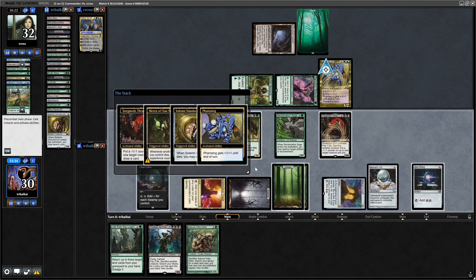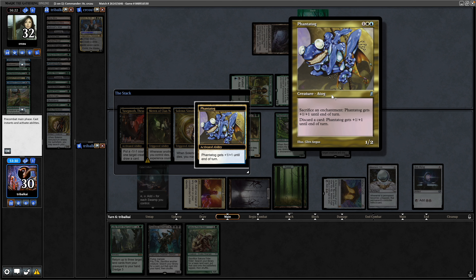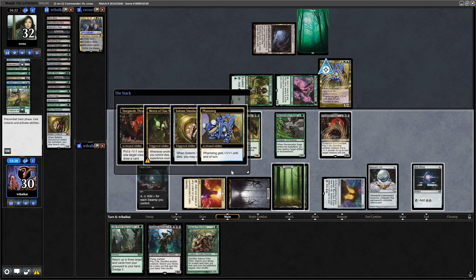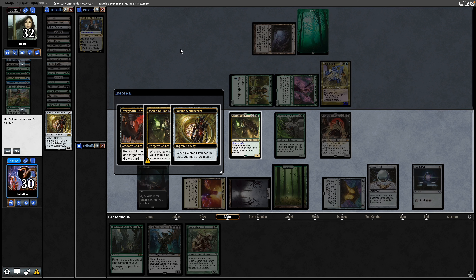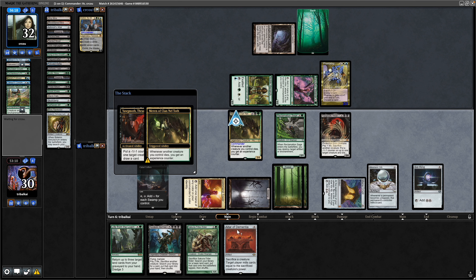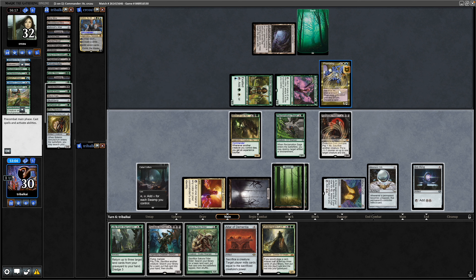Opponent goes plus one plus one in response by discarding a card — not against them discarding cards. So if we're not going to get rid of the Phantatog with Yawgmoth, maybe we just aim at their mana instead. There's an Altar of Dementia — another Sack Outlet. It's minus one minus one counters though, so they can't discard things forever.